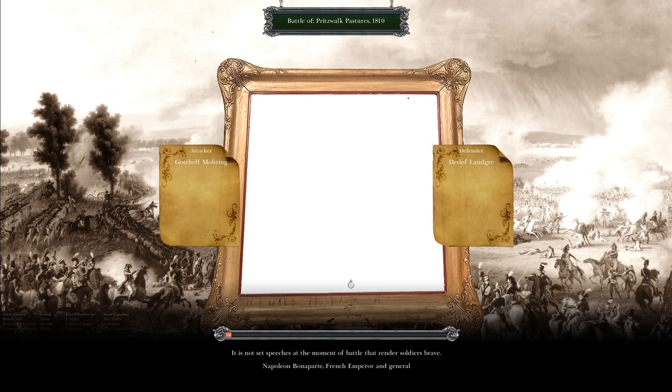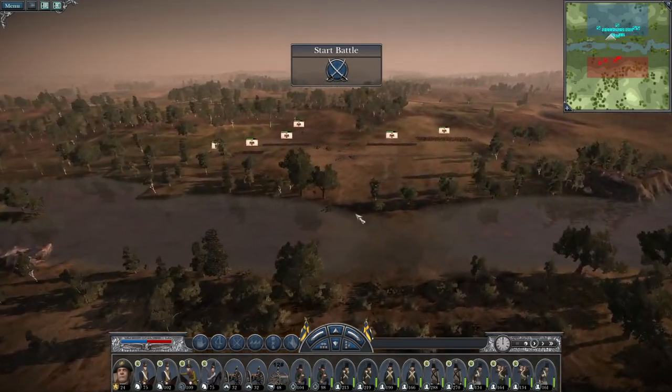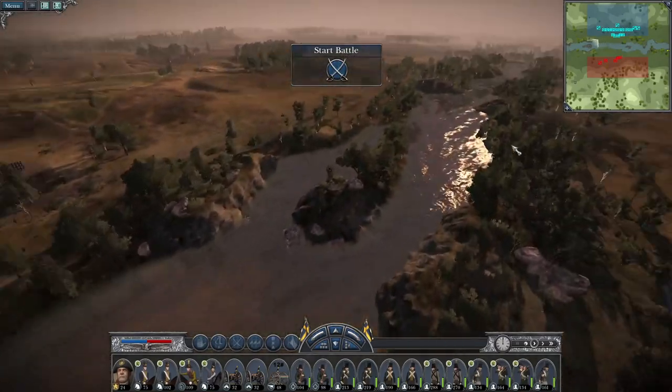This is probably quite similar to the last episode because we fought something very similar. It looks like we might actually only have one crossing, which would be pretty interesting to see. We're deployed right across the river from it.